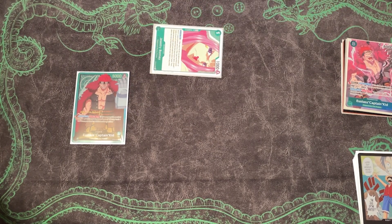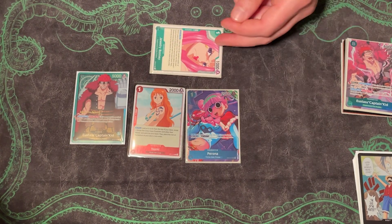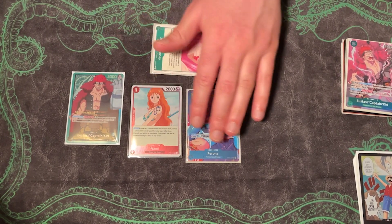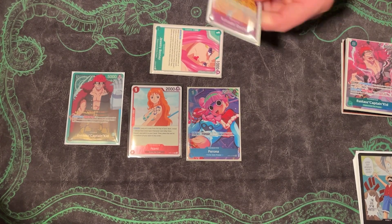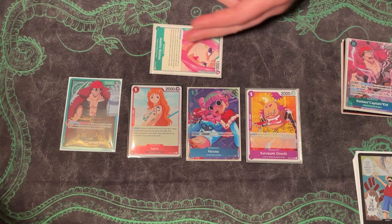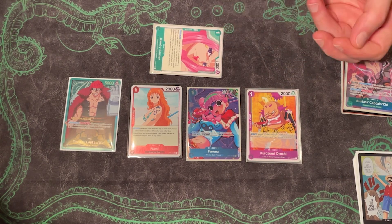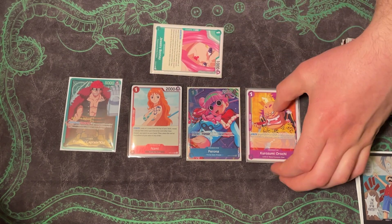In Red you have Namis that can easily swing into Bonnie. In Blue you have Peronas. In Purple, you don't typically have many early plays — on turn 1 you usually do nothing, then play your field card. A good tip for Purple is to play a turn 1 Orochi when you know your Green opponent is going to spam Jewelry Bonnies and Momos, since Orochi can swing into them and deal with those pretty effectively.